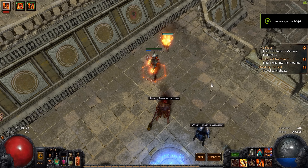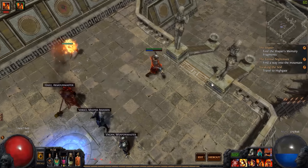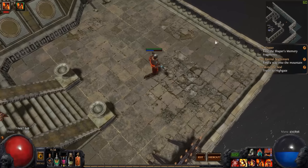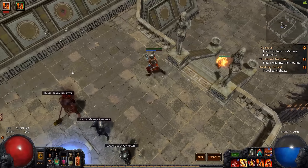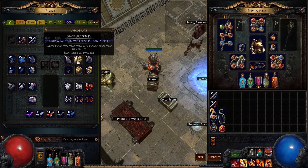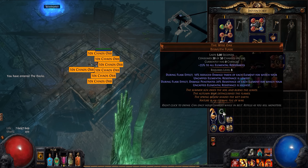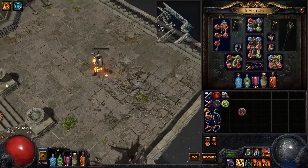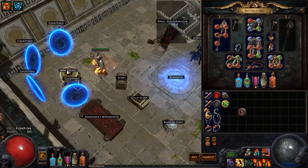Hi guys, Chillifreak here. I wanted to make an update video because a lot of stuff has happened and I want to share it with you guys. The first thing I want to talk about is the build I've been playing around with, which is a Wretch Slayer, currently level 91. Secondly, some simple tips and tricks on how to get currency for endgame so you can buy the gear you want. And finally, one of the most efficient ways of farming in endgame, which is via shaped strands.